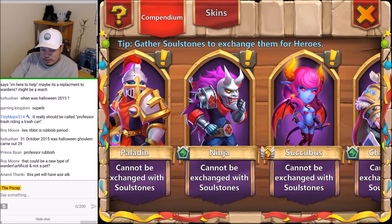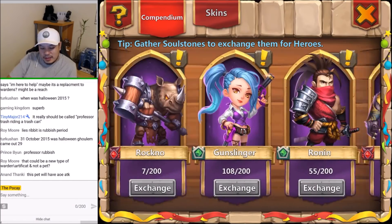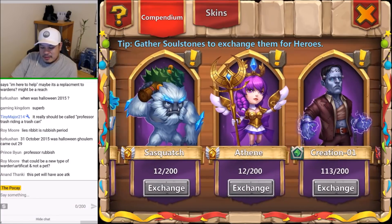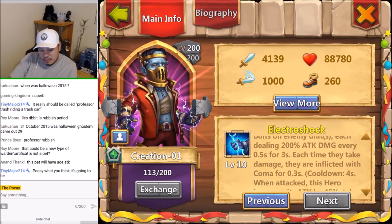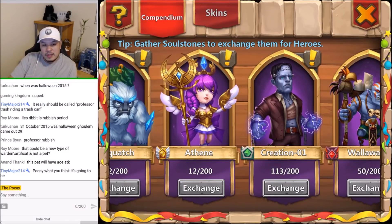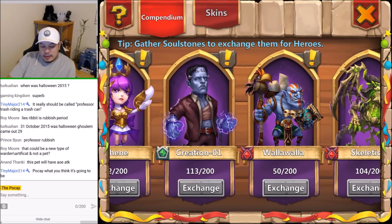I'm gonna scroll really fast. Last Halloween — what I call the sneaky good Halloween hero, not really that OP, kind of sneaky. The Creation — unleashes two electric bolts to random targets. He's cool looking though; when he was released it was just a cool animation, that's about it. What do I think is going to be the next one? I don't know. Tiny Mage? I think it's going to be a mummy or a zombie or something like that.